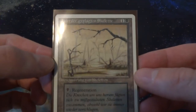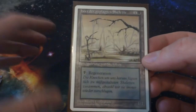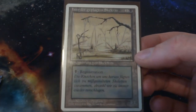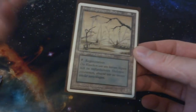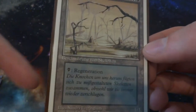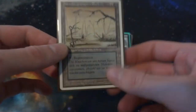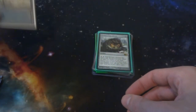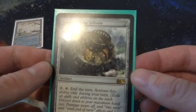Right off the bat I have this card — it's a German Drudge Skeletons where the text is printed on a basic Swamp land. I've done a complete video on this; it's more of a misprint, but I think it's a fun wacky card. It's like a Swamp that says you can regenerate it — of course it's in German — but yeah, Drudge Skeletons printed on a Swamp. It deserves a little spotlight.